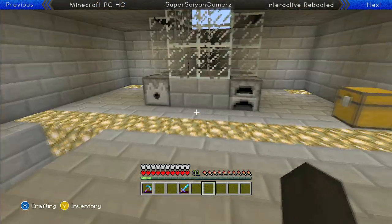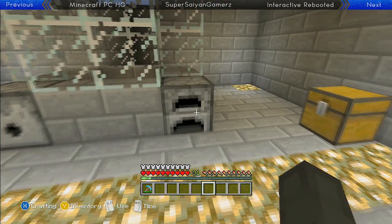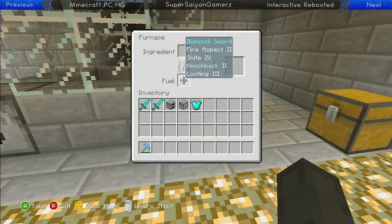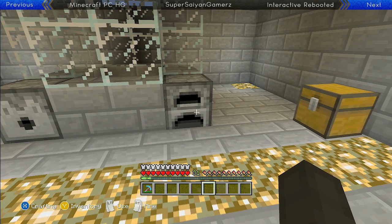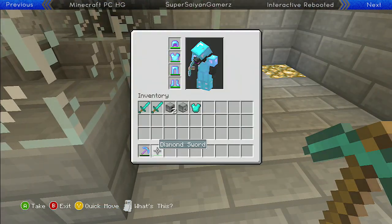You can also put the enchanted item in the fuel area for the furnace and it will also break to give you the regular non-enchanted sword. You obviously cannot place it in the output area — that's where the product of the smelting occurs, so you just can't place a diamond sword there. Destroyed with a diamond pickaxe and boom, it comes out as a regular sword.